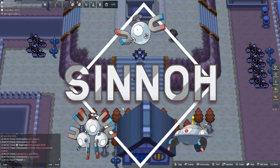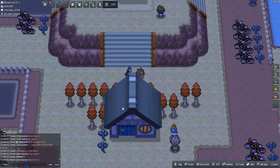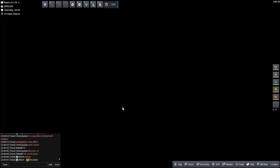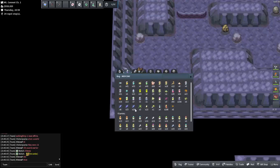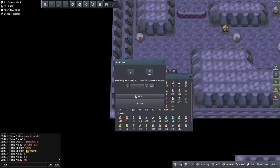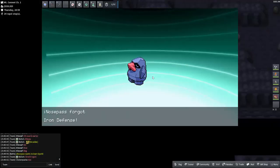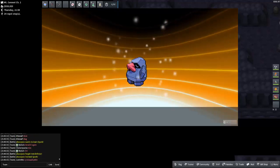In Sinnoh, to find the special magnetic field, it's actually Mount Coronet. Mount Coronet is such a large, spanning region of the Sinnoh map. I suggest making your way across from Eternia City and heading into Mount Coronet. If I use another Rare Candy on this Nosepass, we can see that we get the evolution animation.